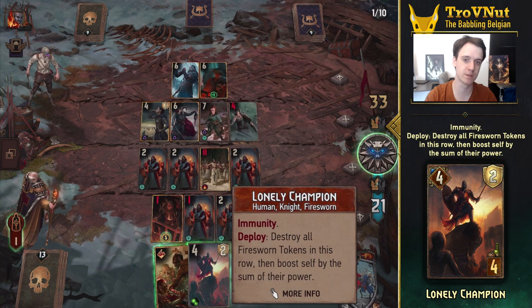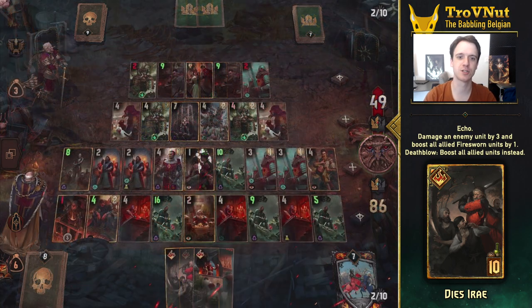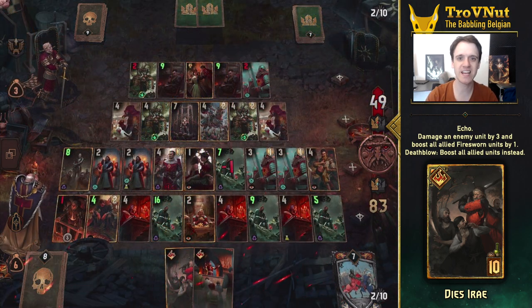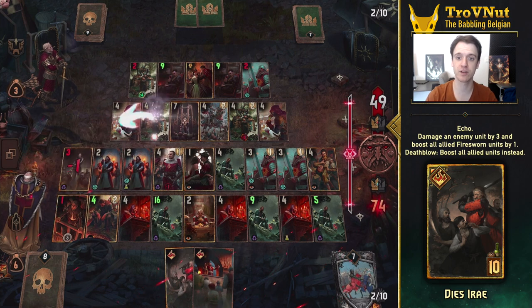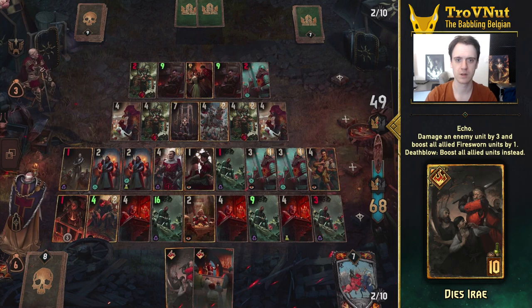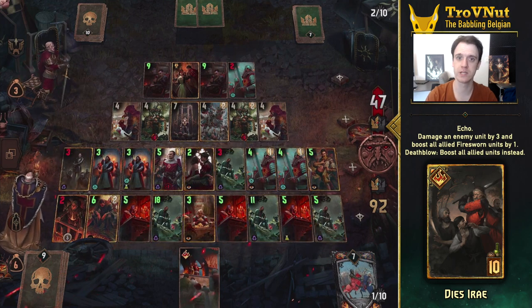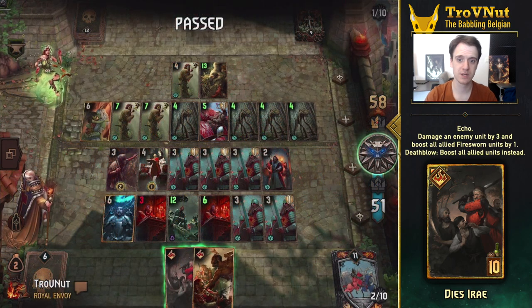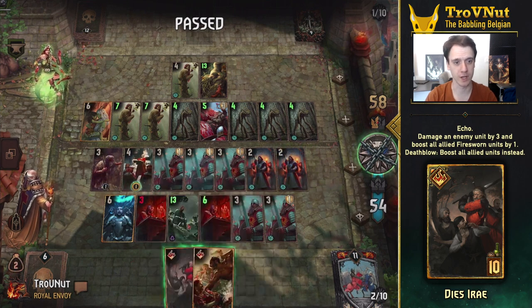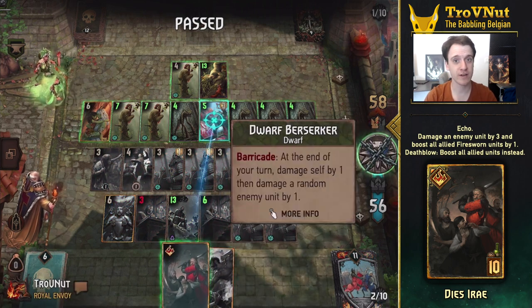Lonely Champion remedies this by possibly clearing an entire row, making space for a whole new regiment of Zealots and all the benefits that brings. Dies Irae is also a very good addition — its name is Latin for 'Days of Rage' and as an Echo Crime card it can be reused once every match, being put back on top of your deck at the end of the round it was played in. Using it damages an enemy unit by three and boosts all your Firesworn units by one. If you kill a unit with the initial damage, it boosts all of your units by one — not only Firesworn. With an almost full board this can generate up to 21 points in one go, a very effective finisher you can use twice.